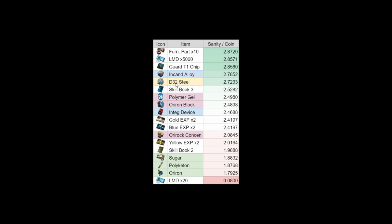At the top, this is interesting — the furniture parts are going to be the most efficient ones, provided you're actually farming the furniture parts in SK-5. Now this looks like a good deal but I would recommend keeping them for last — buy the rest of the stuff and then buy the furniture parts afterwards, unless you're a fanatic for furniture. Then we have the LMD and the guard chips. I always like buying the tier 1 chips; this one looks like it's going to be really good value because having those extra chips really helps out whenever you want to promote an operator.